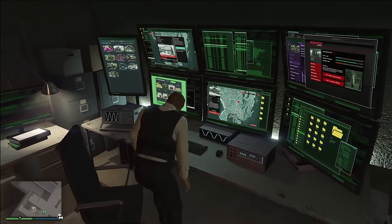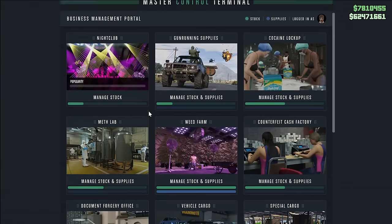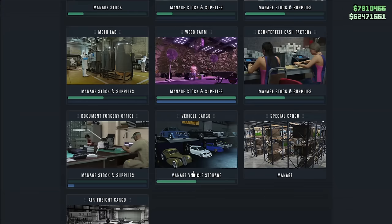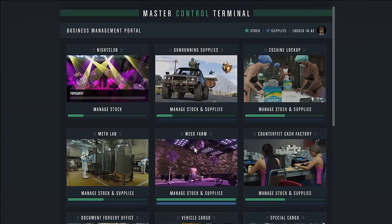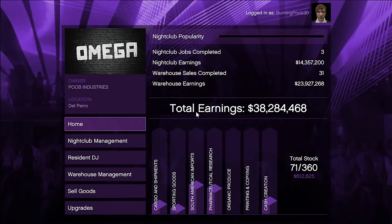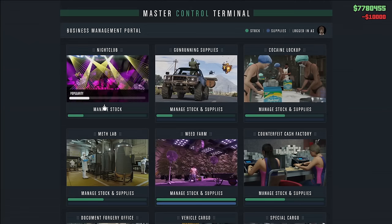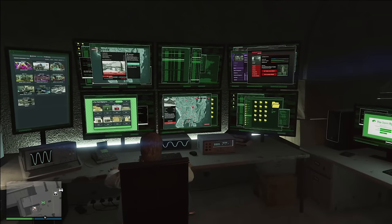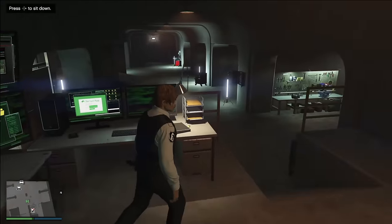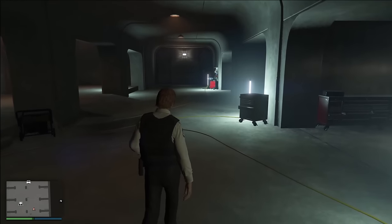The major reason the arcade is a really good property to own is the Terminal Command Center underneath the basement. It has a bunch of different businesses you can manage. If I want to do vehicle cargo, I can source it from the arcade instead of heading over to my office building. I can also do special cargo, motorcycle club businesses, bunker supplies, and manage my nightclub — for example, rebooking DJs to boost nightclub popularity. It's really nice that you can restock all of your businesses from one single area, making traversing the map way easier.